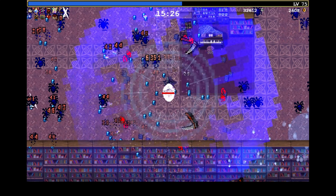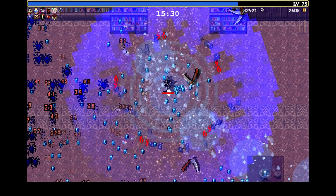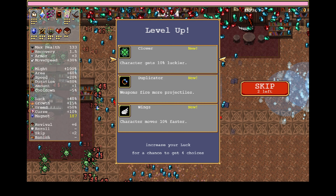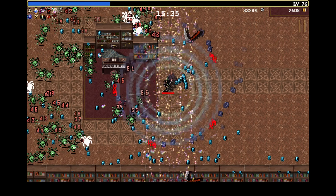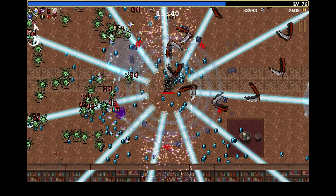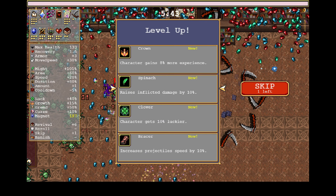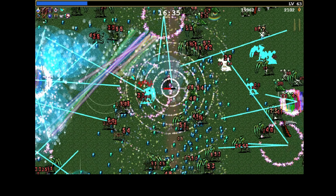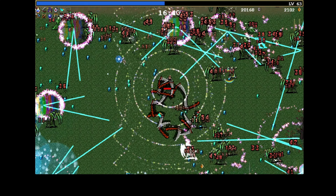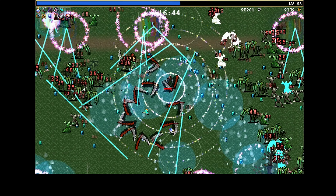Vampire Survivors offers you a choice in what weapon you use — more specifically, six choices. In any given run, you're able to pick up six weapons and six accessories. You can use those accessories to evolve your weapon, but you won't necessarily always want to. At some points you might choose between a really nice evolved weapon or a strong accessory that synergizes with other weapons you already have. Today I've put together a weapon guide and tier list, and at the end I'll also talk about builds as a whole and what might synergize with what.